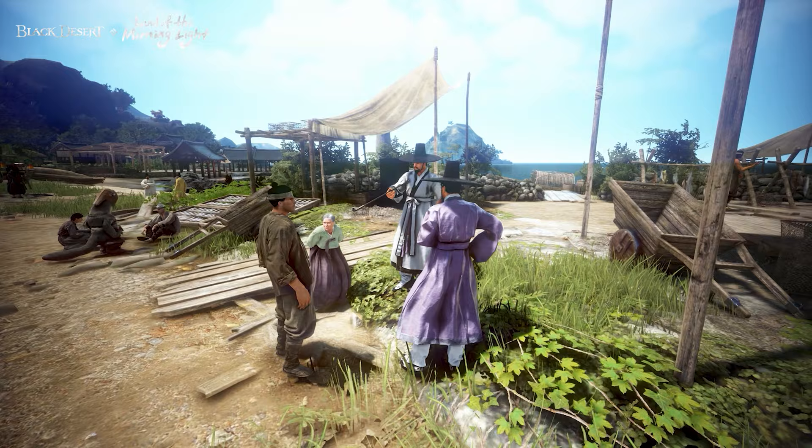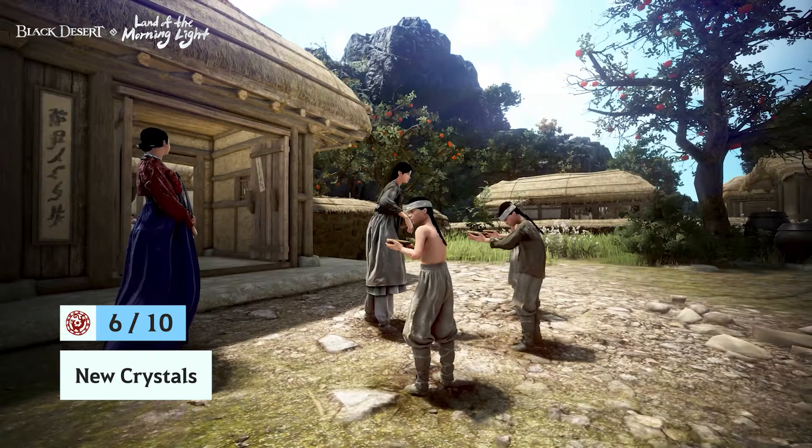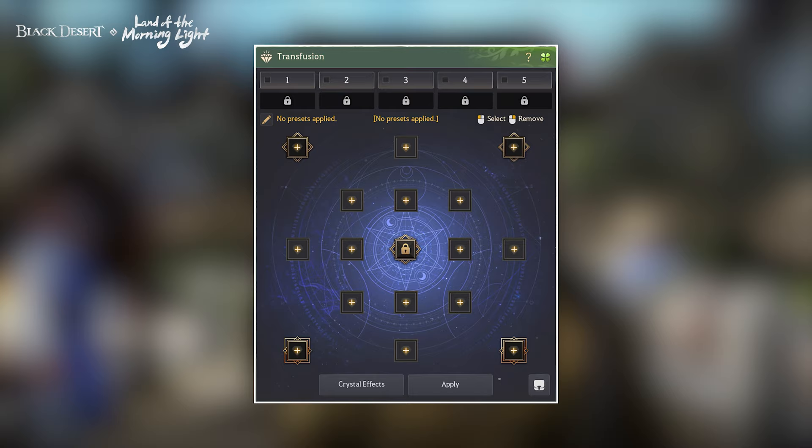Looking for more spring in your step? During the main questline of The Land of the Morning Light, you'll be able to obtain two items. These items will be used to add additional Crystal slots to your presets. These two extra slots can be filled with any Crystal, including the all-new Crystals that come with The Land of the Morning Light.